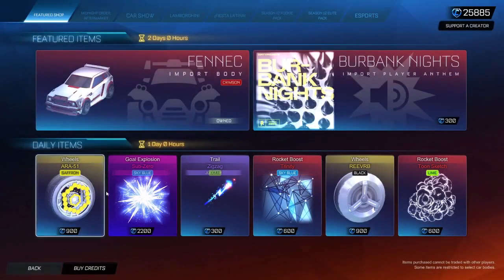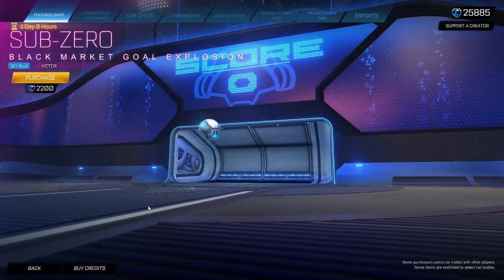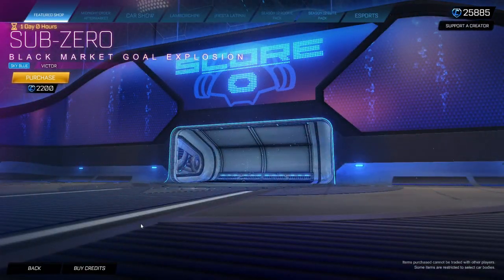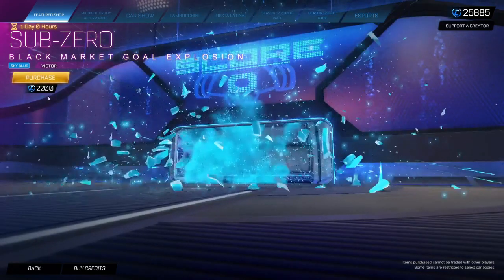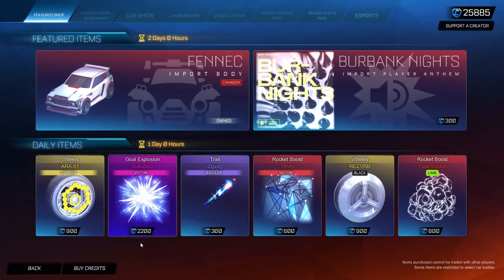Not the best Exotic wheel, so let's be real. Probably the highlight of today's shop here is the Sky Blue Sub-Zero. I don't know how much the Sky Blue one is on the market, so this might not be worth it — but it may be. I don't know. I don't think it is. I think 2,200 is a bit expensive.